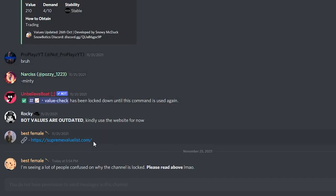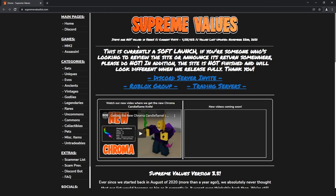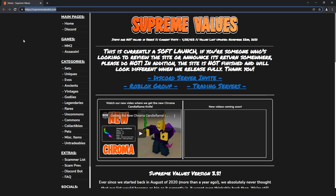So the website is linked right here, and I just clarified saying please read above. So if we click that, we get redirected to this page — supremevaluelist.com. I'm going to turn on show full URLs just so that you can see. Supremevaluelist.com. This will be linked in the description and it will take you to this page.